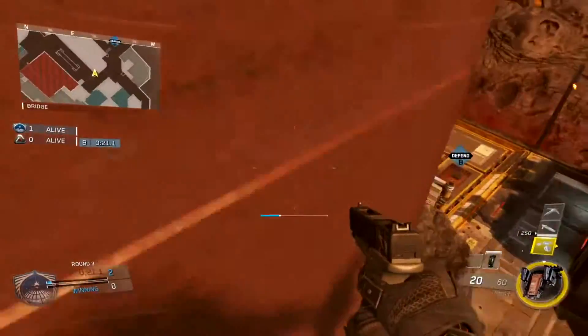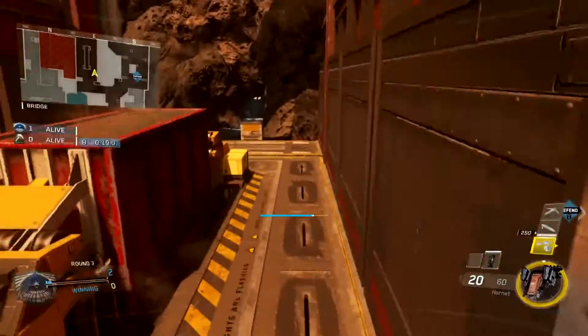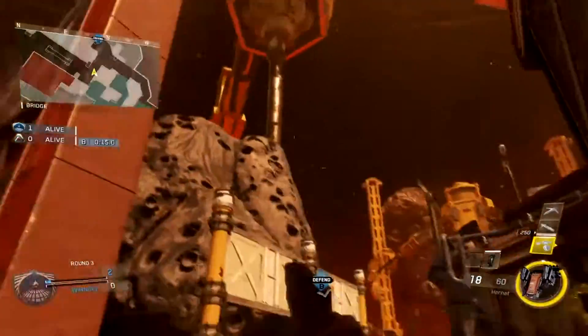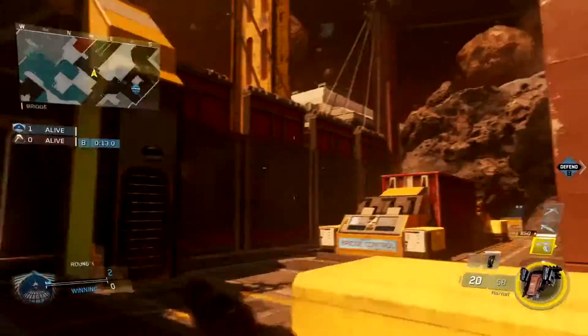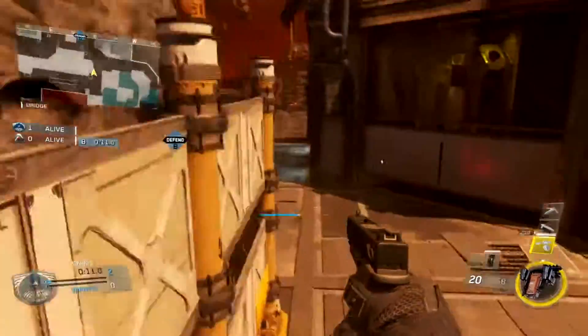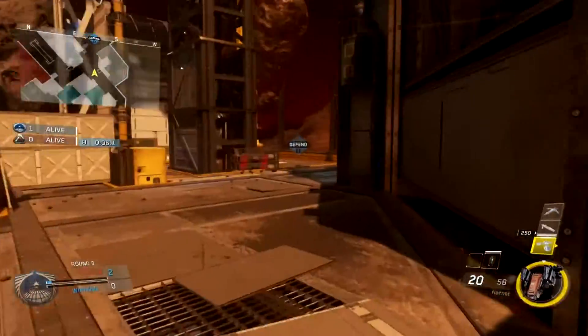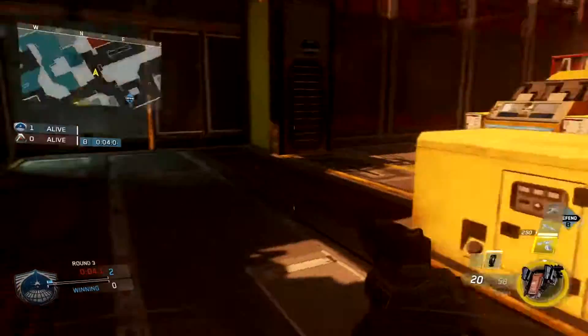You can see the bomb from all the way up there — there's no way somebody's going to look up there. I've even done it with propulsion on the CWR, so it's definitely a viable spot. That is all the spots for the B bomb site — now let's head over to the A bomb site.